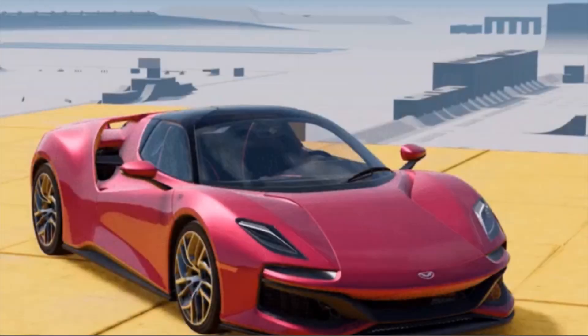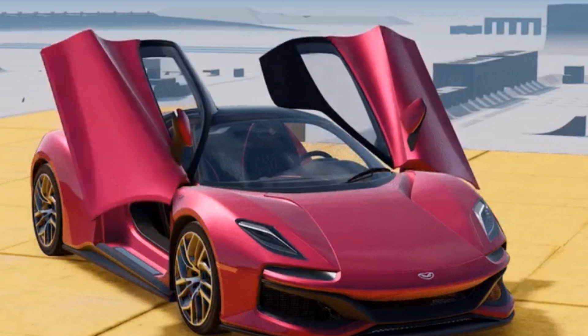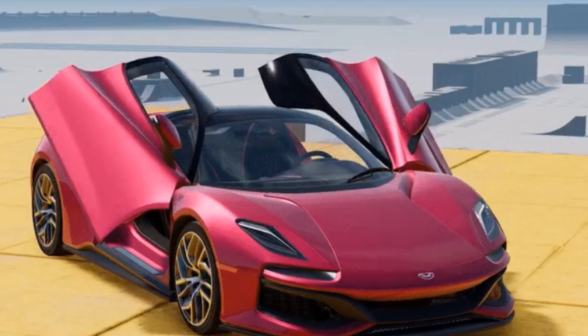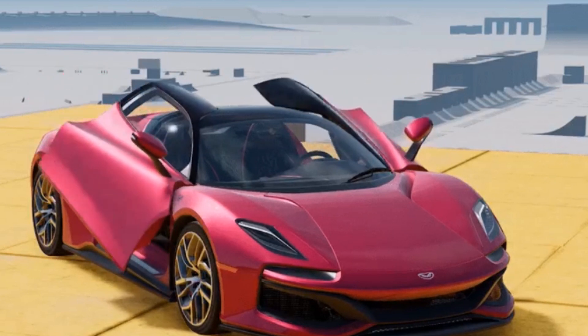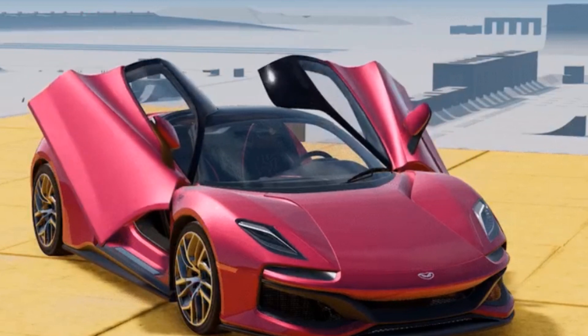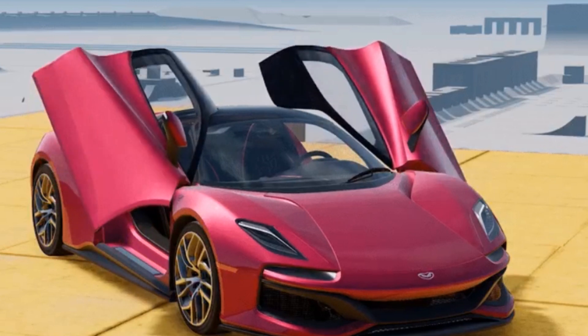Not only is the Scintilla a beauty to behold, for the first time BeamNG brings you fully operational doors. And not just any doors — we've got wing doors, or maybe you call them turtle doors, or scissor doors, or beetle wing doors. Call them what you want. These bad boys actually open and close.